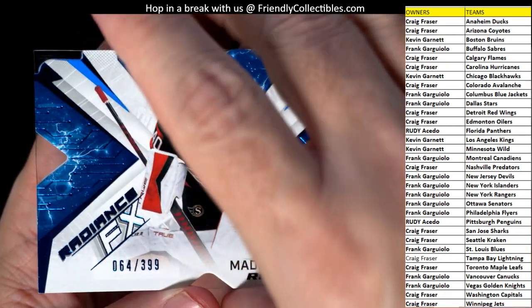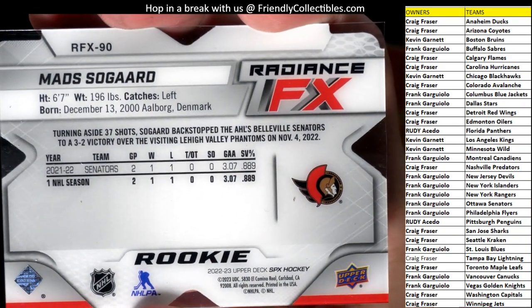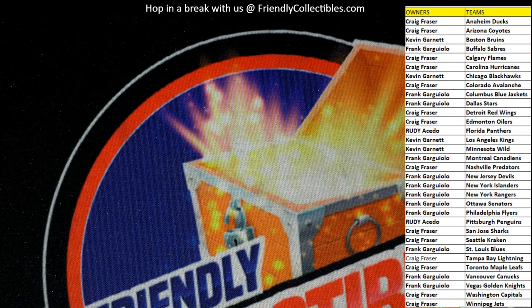And then last but not least, the Radiance FX, 64 of 399 — Mads Sogaard, Senators rookie. And that is also going out to Frank G with the Senators. So Frank and Craig, you guys pulled the cards!